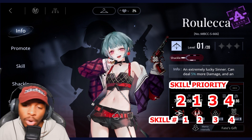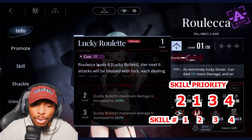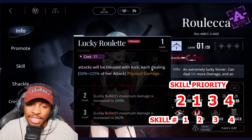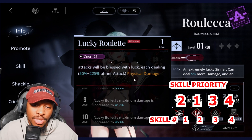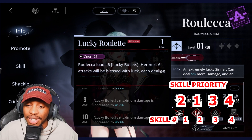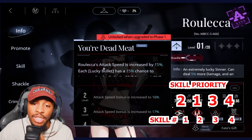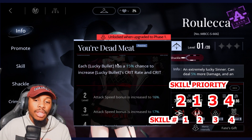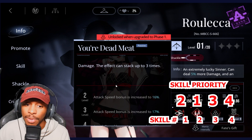Rolekka is going to be a 2-1-3-4 and is one of those unique units that operates off of luck. With her ultimate, Rolekka loads six lucky bullets — her next six attacks are blessed with luck, each dealing anywhere from 50 to 225%, and up to 450% of her attack damage. Her first passive gives an attack speed increase, and each lucky bullet has a 15% chance to increase crit rate and crit damage, stacking up to three times.